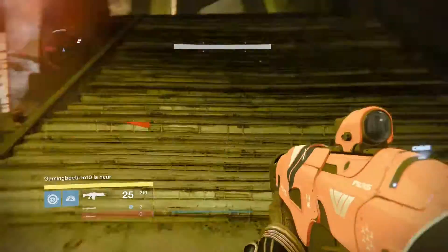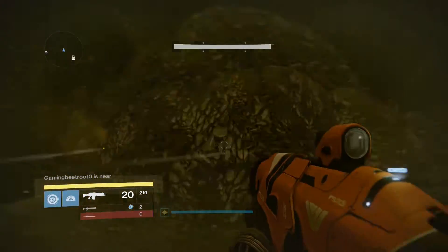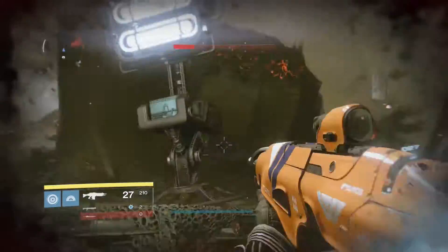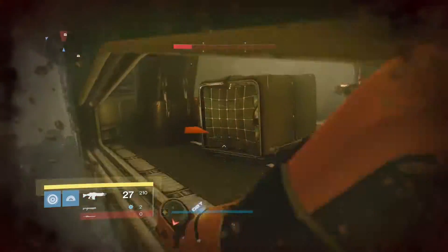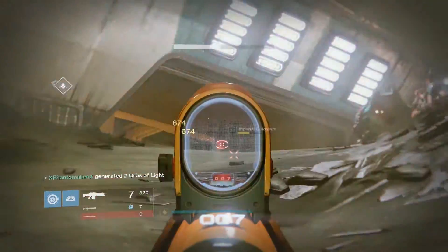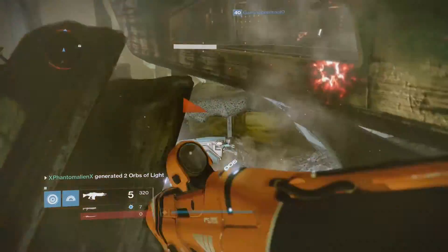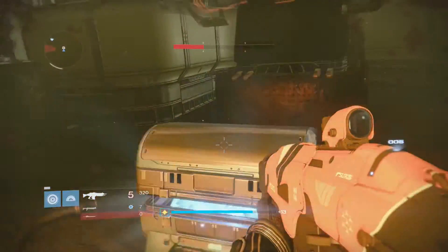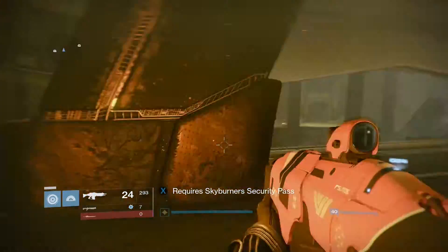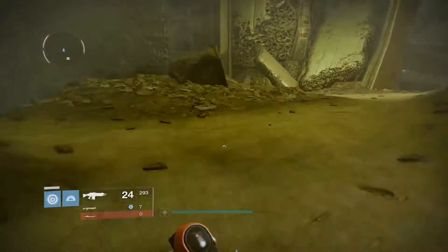The chest in the third room is found in this little small area here. The last spot — an optional one — is by jumping up onto this area up here. The easiest way to do this is by equipping the triple jump and climbing onto this rock. This chest is a normal chest that will still give you a Hadium Flake, but it has a random chance of spawning. Just over here there's also a door you can't access unless you have the required key, so if you don't have it just ignore it.